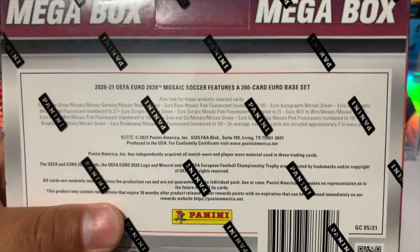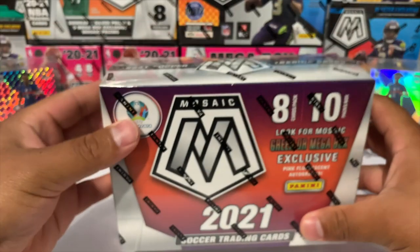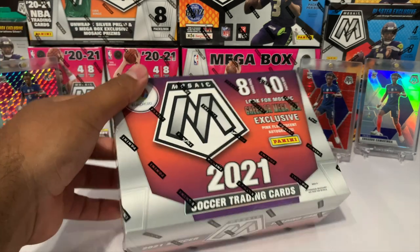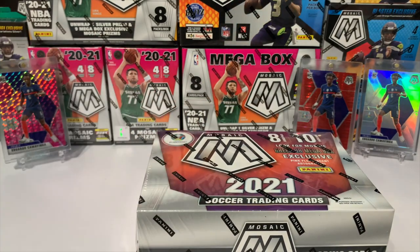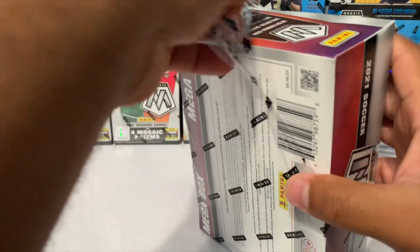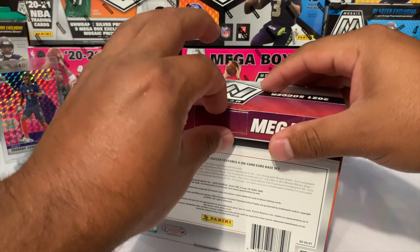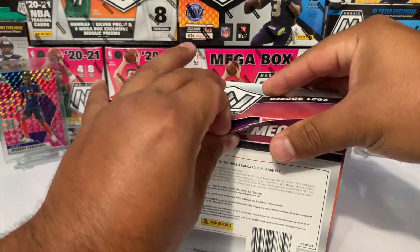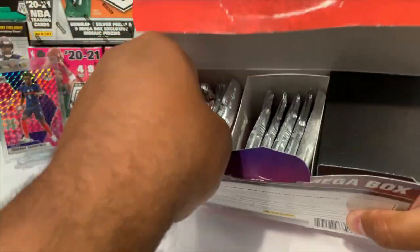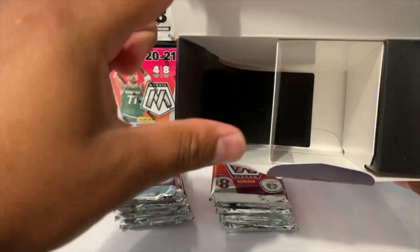We're gonna try to hunt down the Mosaic pink fluorescent, which is actually numbered to 10. If you guys want to just pause the video, those are going to be the odds. I hope everybody's having a really good weekend. The number one rookie we want to pull from this set is Eduardo Camavinga — I have three different variations of him. I've managed to pull the silver, red pulsar, and the pink camo. Here we go, we're gonna dive in — five packs, five more packs, empty box, let's go.